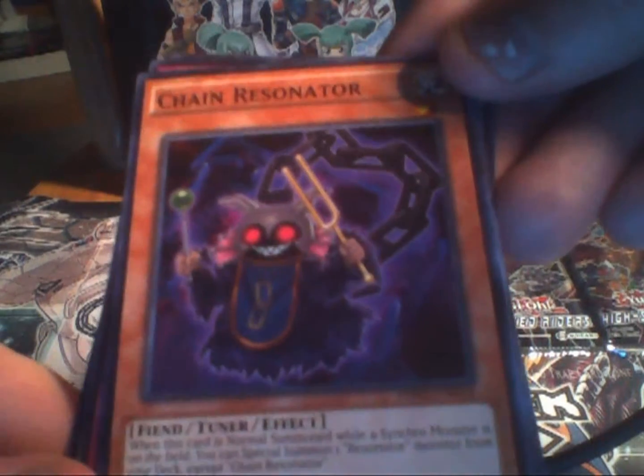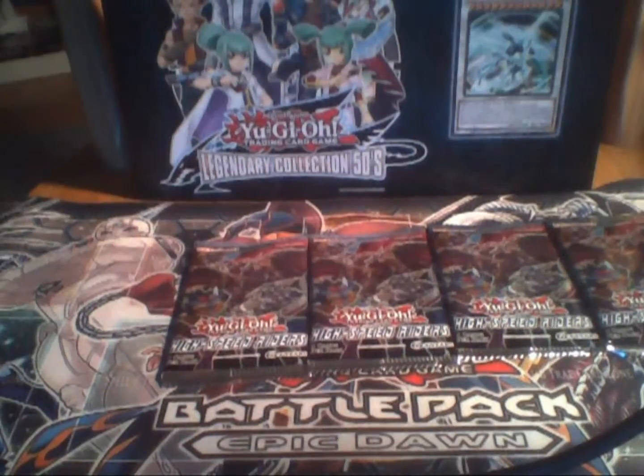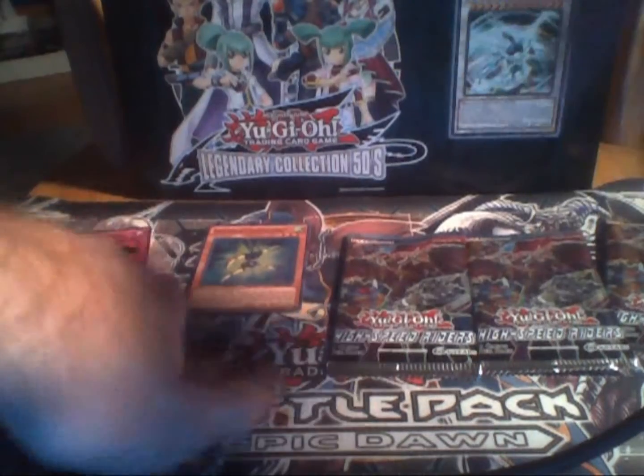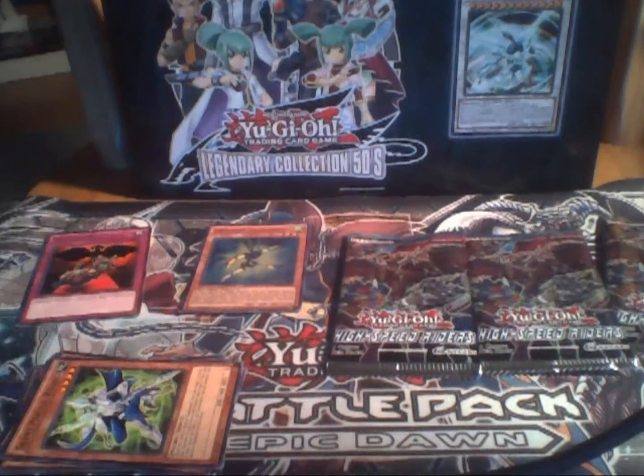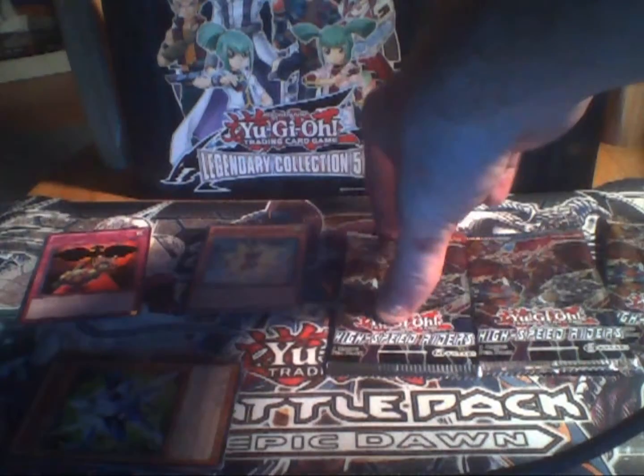Then we got Serenade Psychic Witch — pretty cool looking. Ooh! Chain Resonator — I don't have this one either. When this card is normal summoned while a Synchro Monster's on the field, you can special summon one Resonator monster from your deck except Chain Resonator. Not bad at all. Got a Psychic Overload. So a lot of Psychic cards are in this pack. That's the first pack — got the Rare as Red Carpet and a Super for Spearoid Takatateborg.